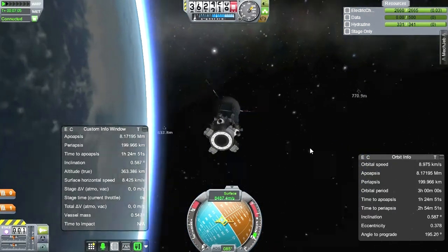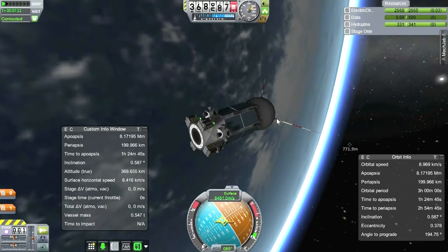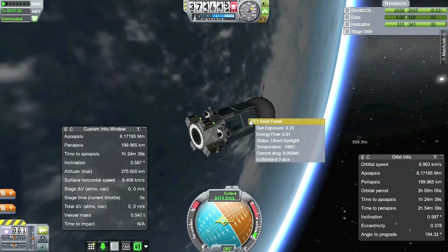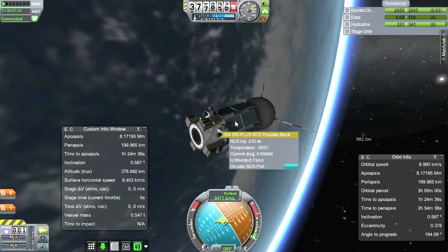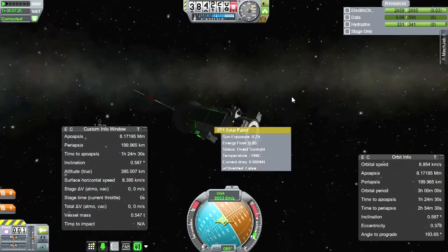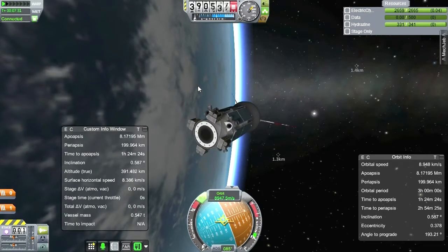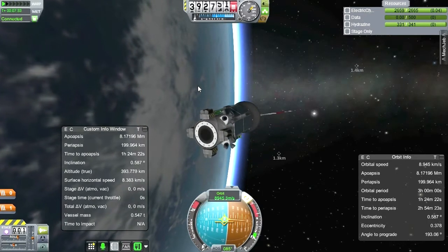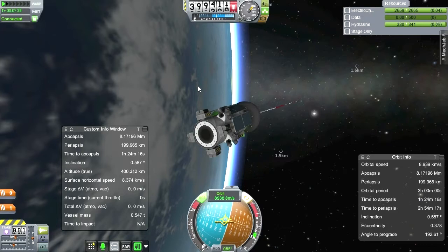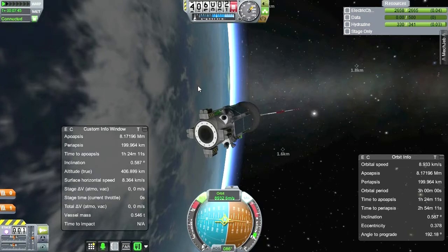What's our power draw like? Are these guys really recharging? These Commutron 16s only take 0.01 charge per second, so the panels should give enough to cover that. Direct sunlight, and there are panels on the other side. Let's rotate a little bit — okay, stop turning. I think that's fine.